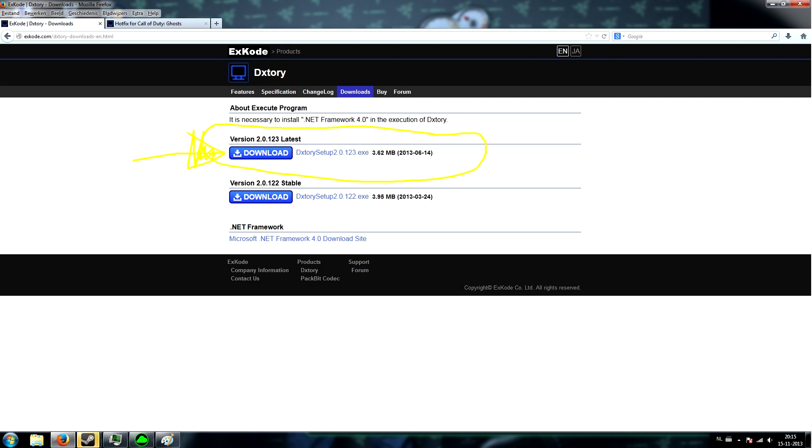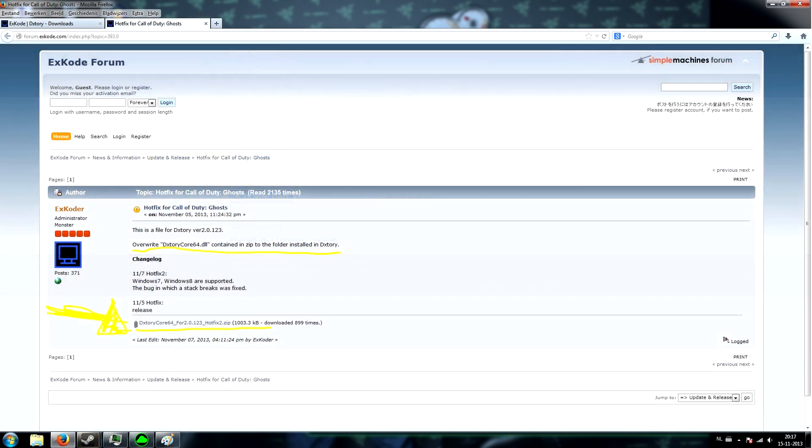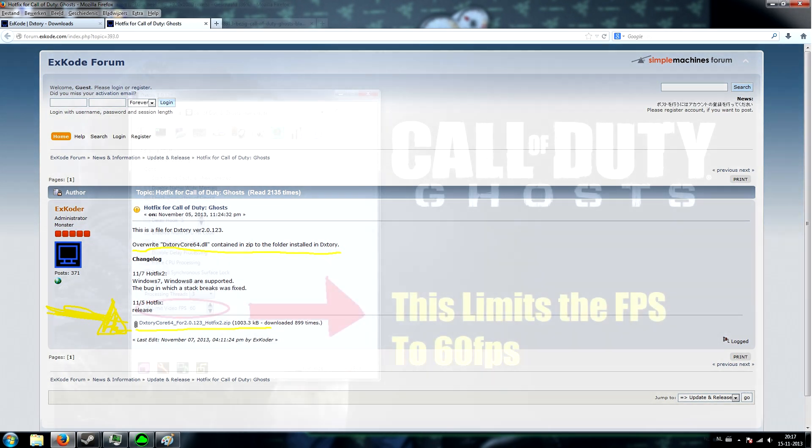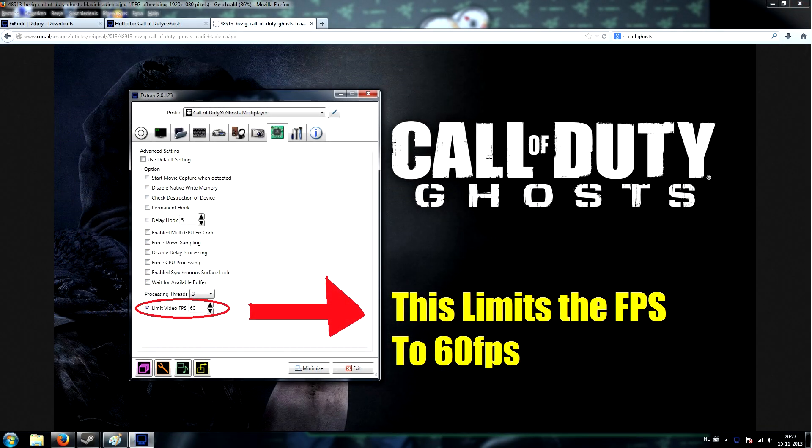Now, moving on to probably one of the most important steps: please follow the link in the description to download DXStory. It's a recording software, but we're not going to use it for that right now. Install it, then go to the second link also in the description to download the DLL file. Before starting the program, copy and paste that DLL into the directory where you installed DXStory.